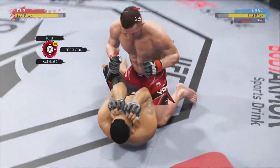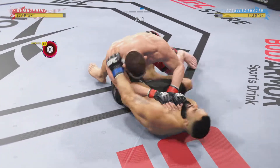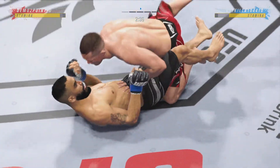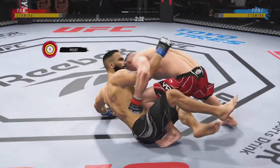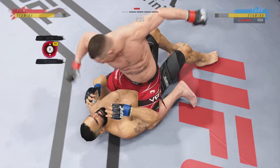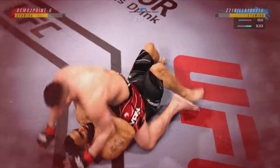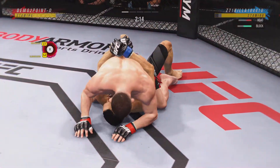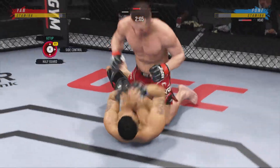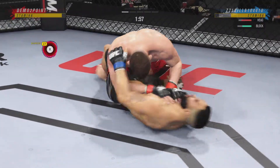Working off of his back here, looks like he may try to hip escape. He postured up there, gained some valuable separation, and now the ground and pound starts. Any time you are in a ground fighting situation with this fighter, you're potentially playing with fire. He's got the ground and pound going now. Bottom fighter trying to control posture, unable to do so, and now he's in a lot of danger. He's got to grab that head or he's going to get blasted.